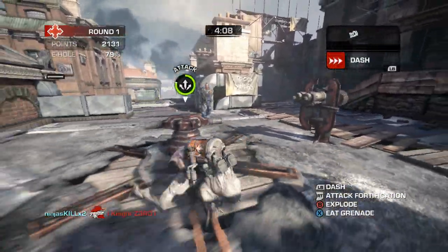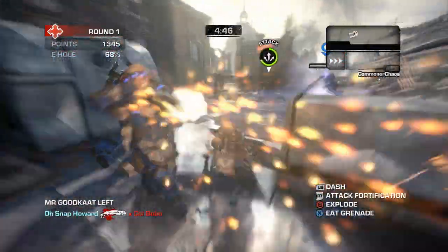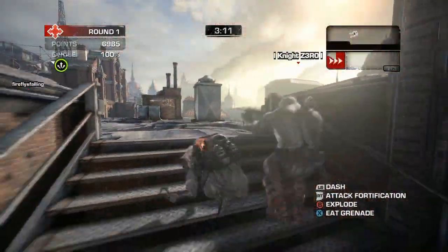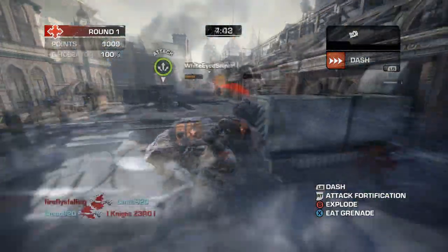The most defining ability is the ability to detonate itself and do a nice chunk of damage in the surrounding area. In order to reach these areas, it's equipped with a dash which lets you fly past enemies on the way to the objective. The Ticker can also use frag grenades thrown by the Grenadier, as well as Boomshot grenades which are fired by the Soldier. When the Ticker detonates or is killed, the Grenadier will also detonate shortly after.